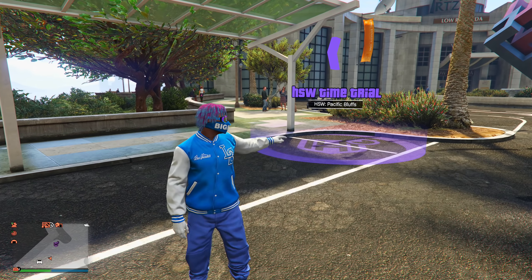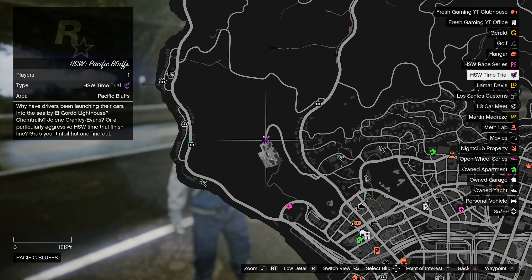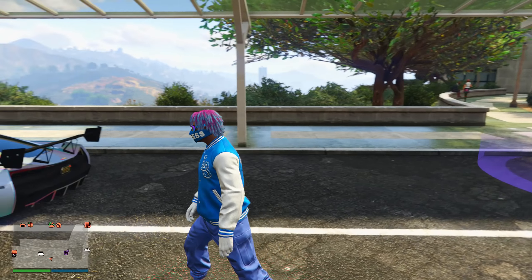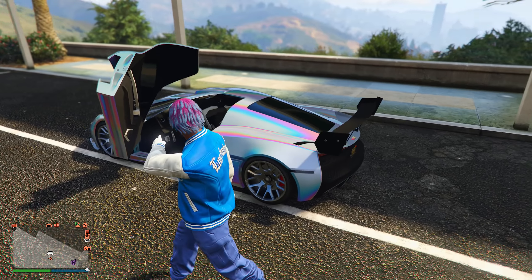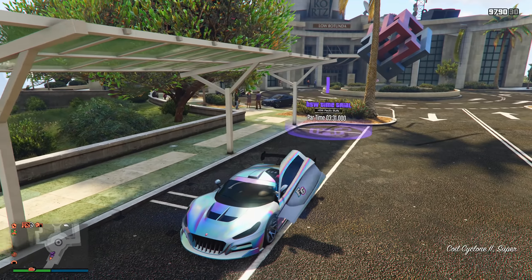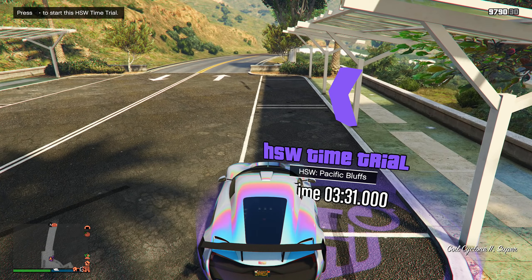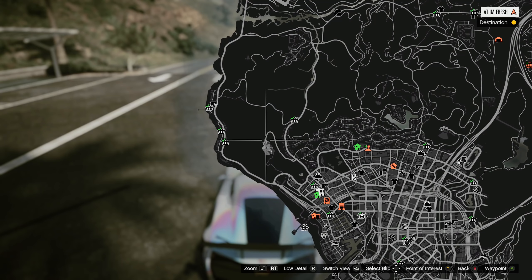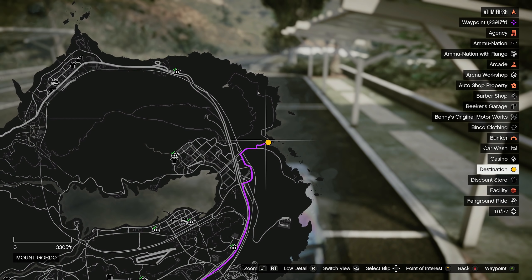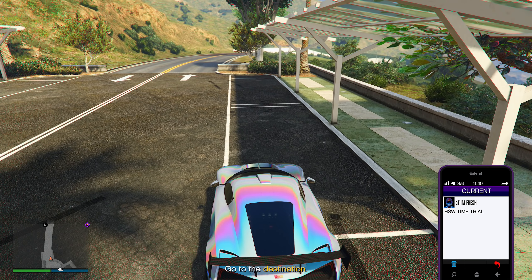For the second money method, we are going to be doing the brand new HSW time trial for this week. If you guys do not know where it is located, here is the exact location for it on the map — so make your way over here. Once you get there, call out your fastest HSW vehicle. You can see I got my HSW Cyclone 2 here. Once you have your HSW vehicle, come up to the time trial and click right D-pad. Now just stay still and open up your pause menu, then come over to the checkpoint and mark it so you have a waypoint to get there.